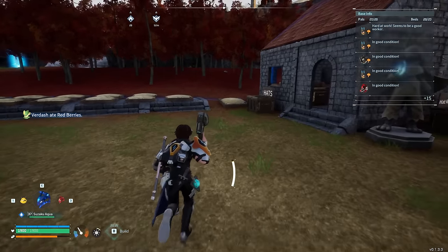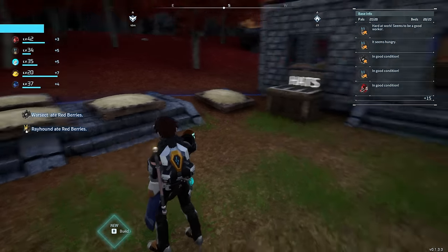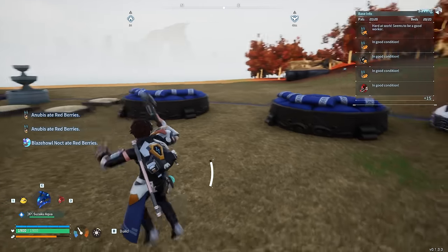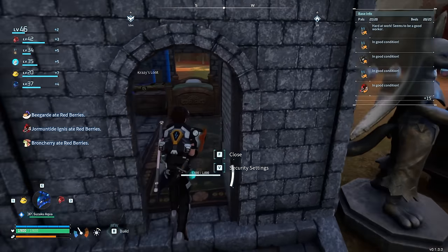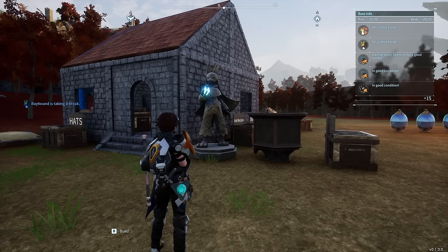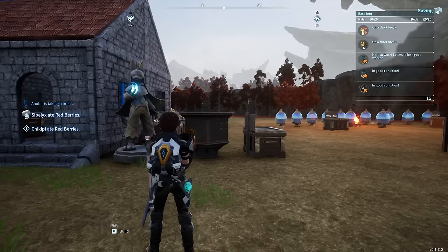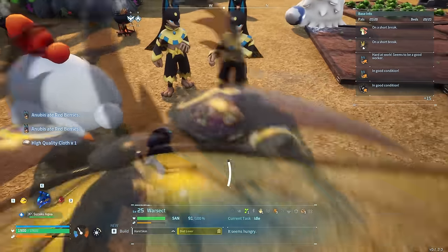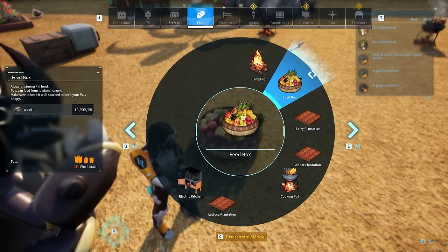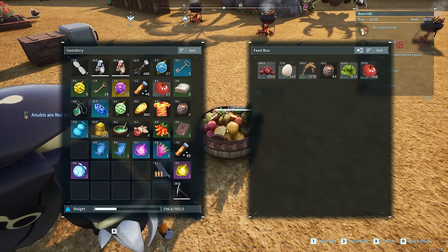First off are the PAL beds. We want to put these grouped up near the perimeter of the base to ensure they are out of the way and take up as little space as possible. We need to build a bed for every PAL working here to ensure they don't become stressed. Nearby, we can also build a small house for our own bed and those for any friends we may be playing with. I also like to build other miscellaneous items in this area, such as the Statue of Power, PAL Essence Condenser, and Monitoring Stand. We also need to make sure we build feed boxes, which will be used by working PALs to stay fed — important for their overall health and productivity.